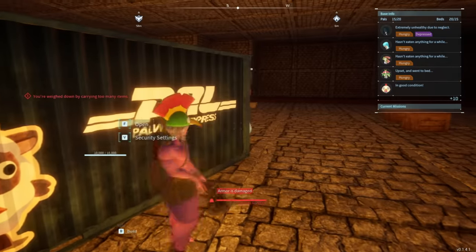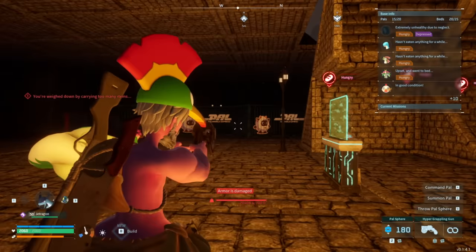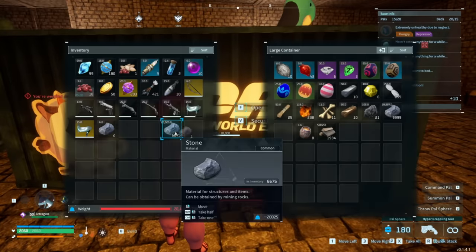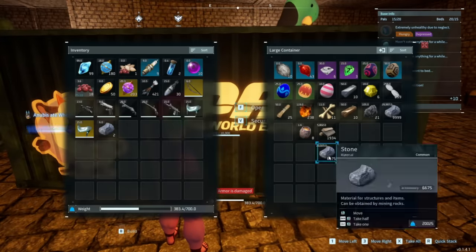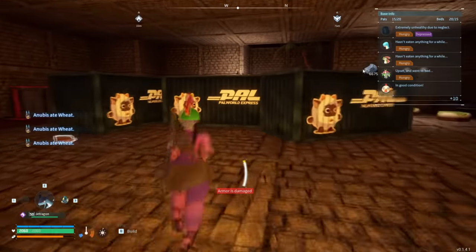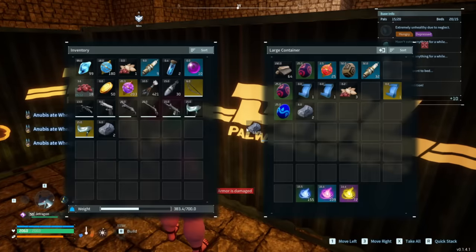With that, you can transport these massive stacks of materials that would normally be heavy and awkward to move very easily. When you reach wherever you're going to put it — like another storage box — you can open it as normal and drag it in. Definitely a lifesaver of a glitch, but it might not stick around forever.